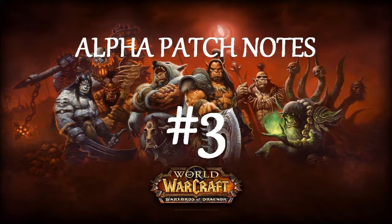Monks: Avert Harm has been removed. Clash has been removed. Adaptation has been removed and Power Guard has been removed. Disable is now available only to Windwalker Monks. Healing Sphere — the spell, not any other source of Healing Spheres — has been removed. Mistweaver's Gift of the Serpent, Brewmaster's Gift of the Ox, and Windwalker's Afterlife still summon Healing Spheres.